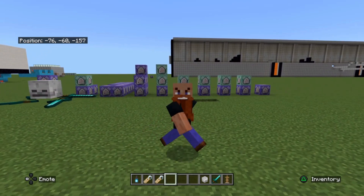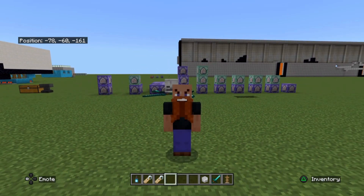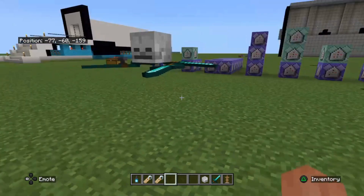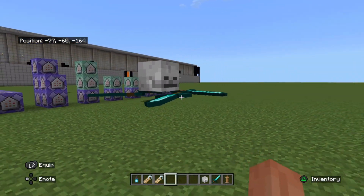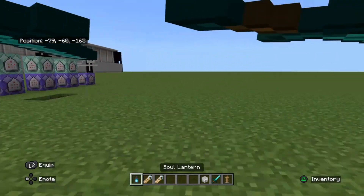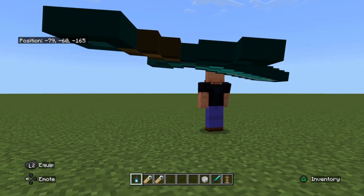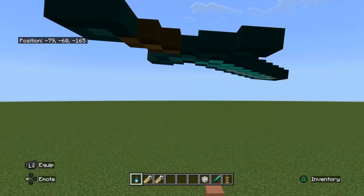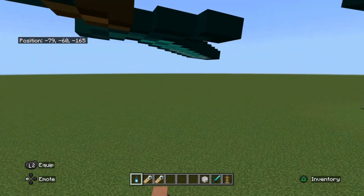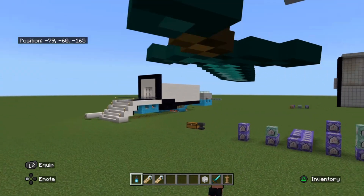Today we are building a drone in Minecraft. It's a cool little system and it uses your natural movements to control the drone. To make this work we're going to select our soul lantern and the camera is just going to pan to the drone. We can move up, down, left, right, forwards and backwards, and we can also pan the camera with movement of the player.